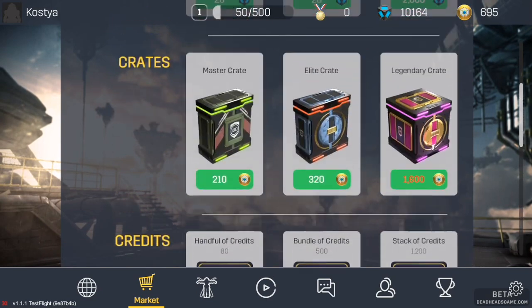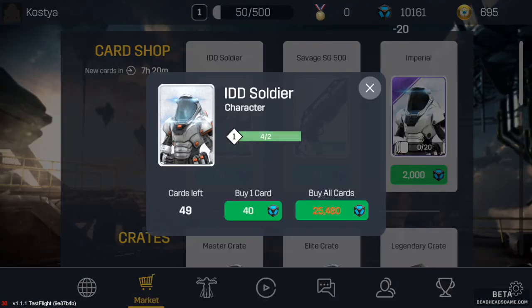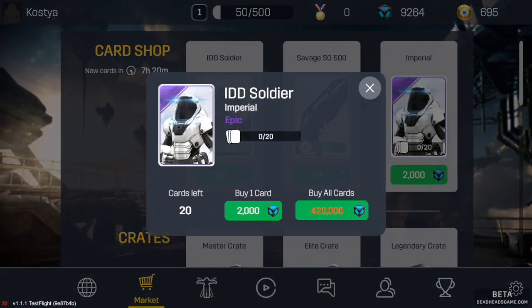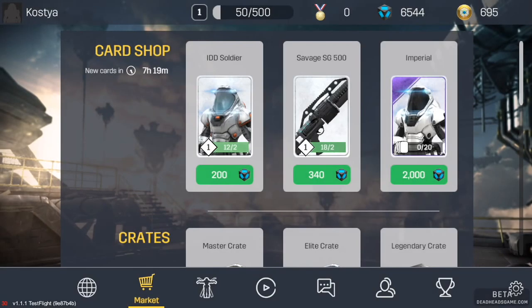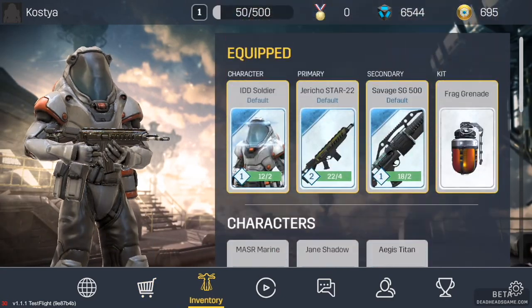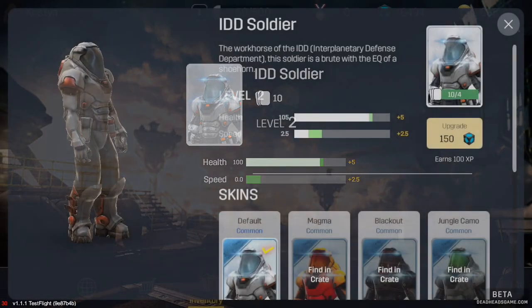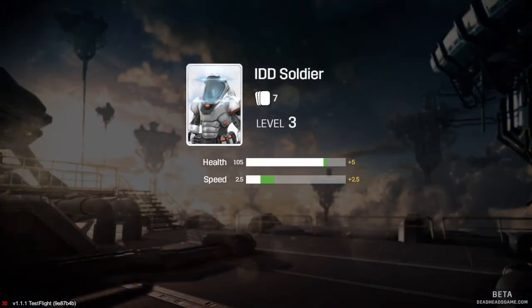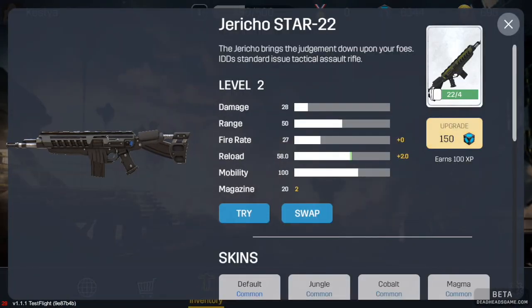Here we can also buy some character upgrades. I'm not going to spend that much on the imperial skin. I can upgrade my Savage shotgun since it's pretty decent. I need to save some Thorium for the actual upgrades — let's quickly upgrade. Level three! And now time to upgrade the Jericho.